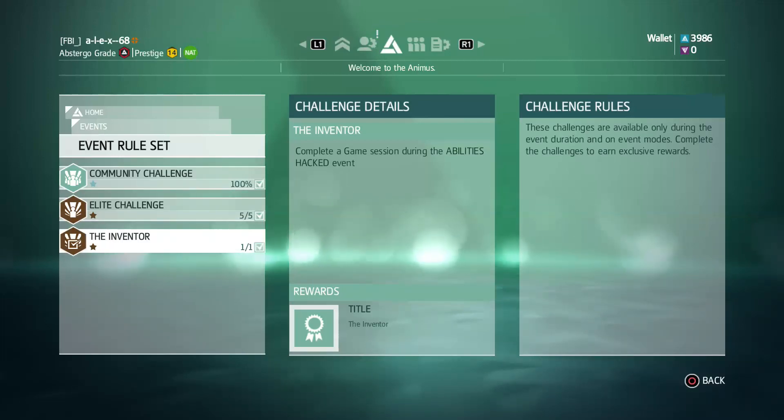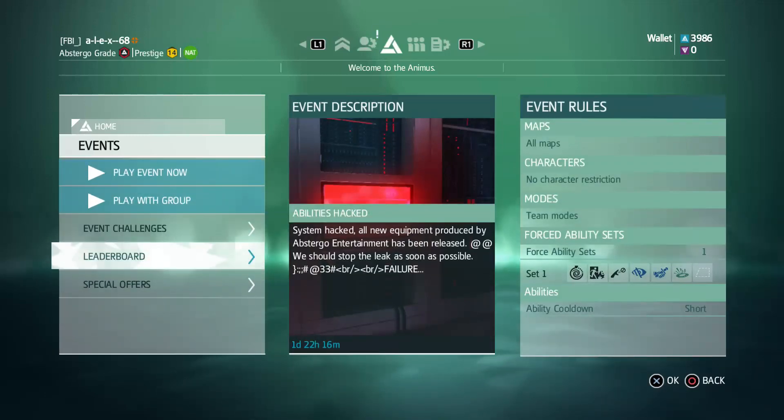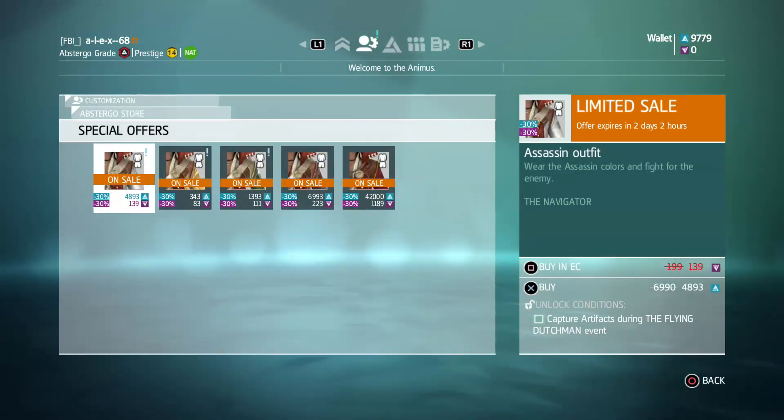The lead challenge is a booby trap — you need to kill at least five players with the booby trap. Once you complete at least one match during this event, you will get a title: the title of the Inventor.